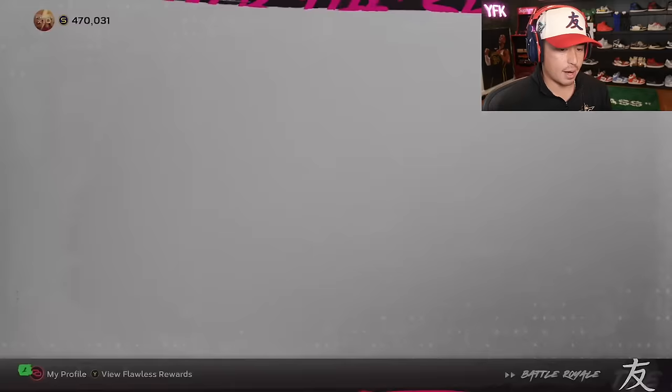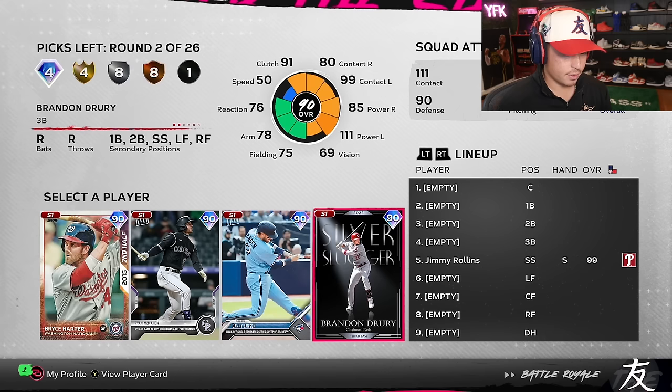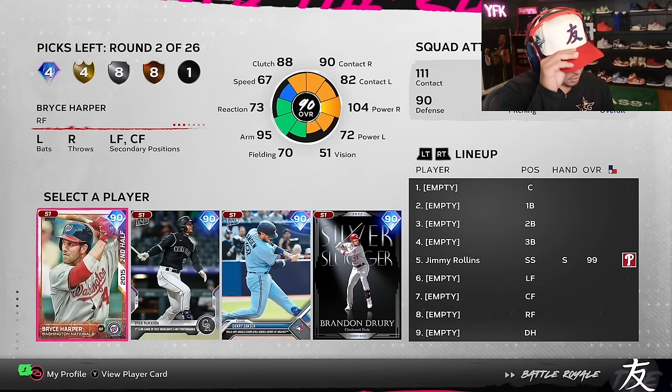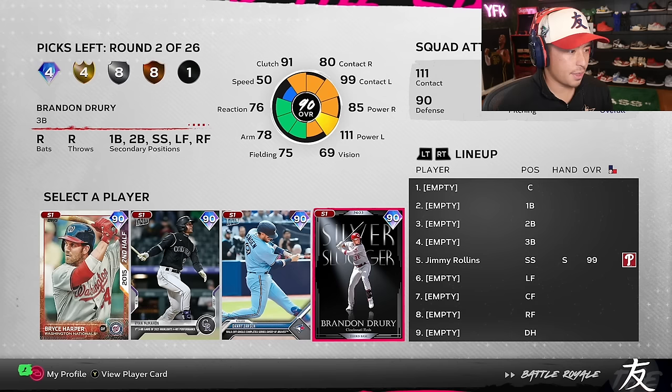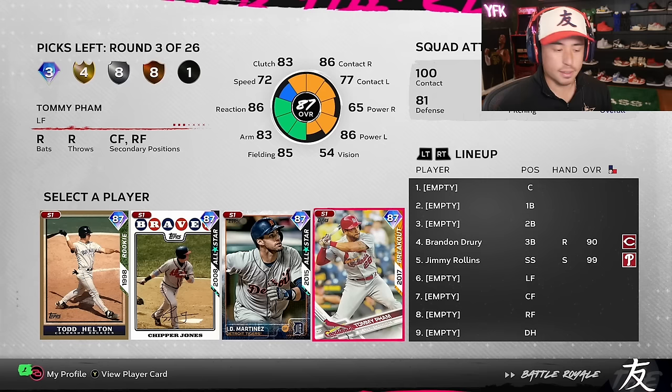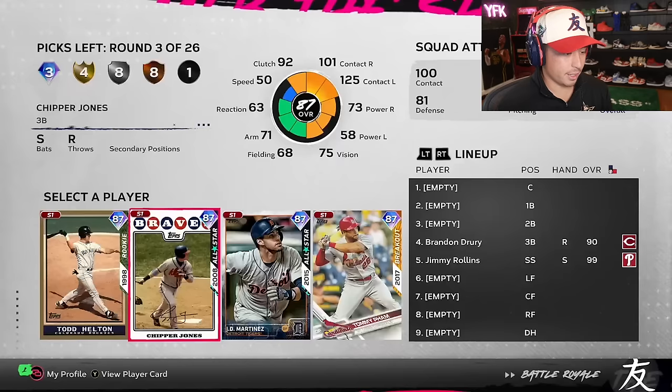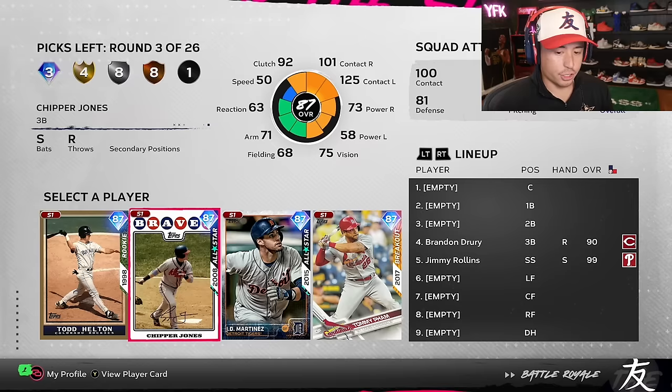Let's start with BR — do a draft and then we'll do some moments. Good start with Jimmy. No more switch hitters available early. Brandon Drury is pretty good — 91 clutch, can play multiple positions, that could be one of the cards I pick. Danny Jansen — I'll hold out for catchers. Ryan McMahon okay, Bryce Harper is there too. I think Brandon Drury is the pick here. Oh, there's an 87 Chipper Jones — the new card we'll use, I might use him in ranked. JD Martinez is nice but I think Chipper is the move.